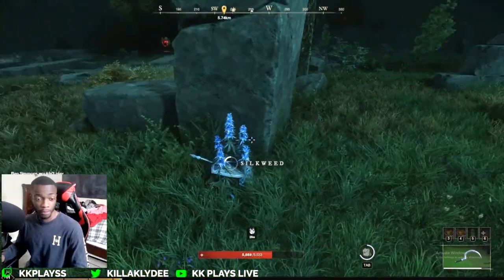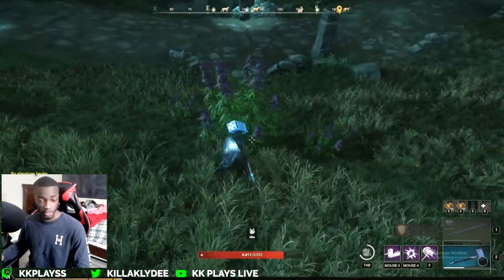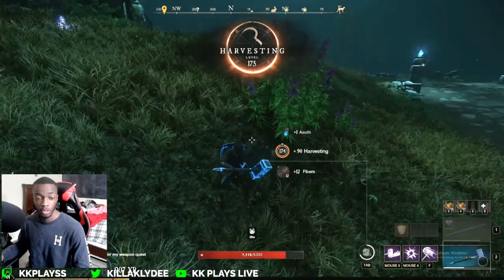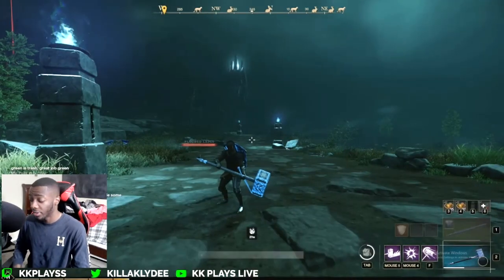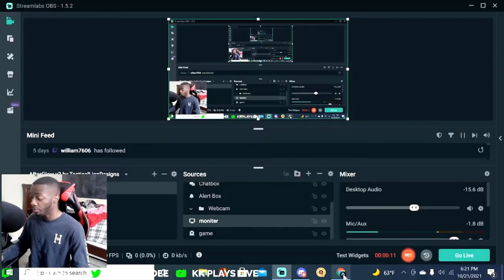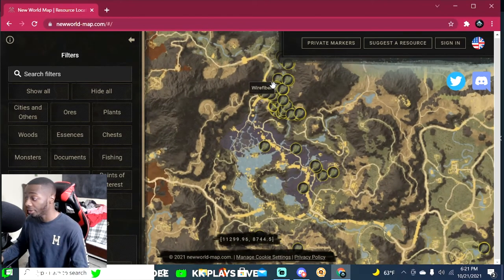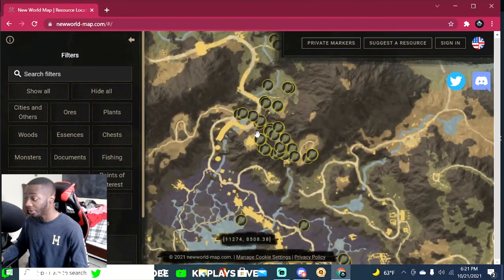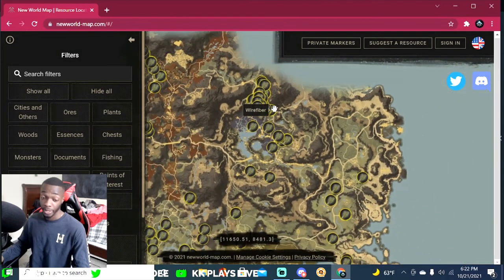We hit 175! Our trade skill is now at 175, so we're going to get some wire fiber. I think it's called wire fiber - let me show you exactly where to get this from. We're going to go into an even higher level area, pushing up to the top here and going straight for this big patch because this seems to be the spot. There are probably going to be a lot of enemies up here so for my level it'll get risky, but we're going to risk it.